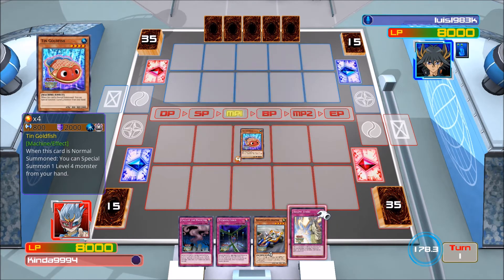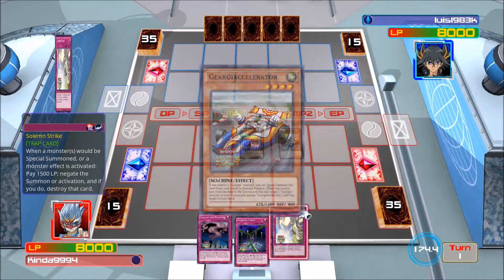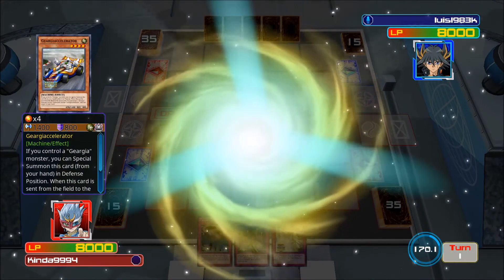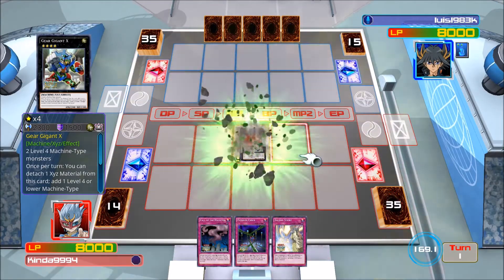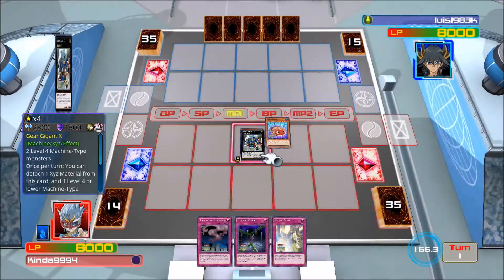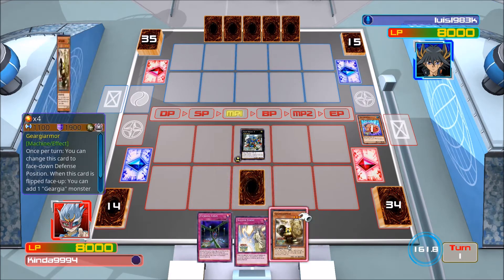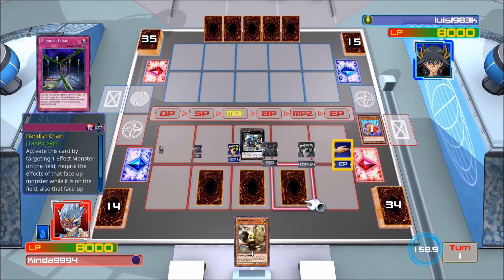We're gonna activate Tingle Fish's effect to special summon Gigja Accelerator, and I don't think he has a way to stop it. We got a couple ways to mess him up on his turn. We're gonna go ahead and make your guy get axed, search, set up the trap, and pass — because that's about all we're gonna be able to do. We'll go ahead and search, attaching Pink Goldfish, and search for our armor just in case he gets outed, so we have a starting point again. Set, and then strikes — our best card would probably be Phoenix Chain.